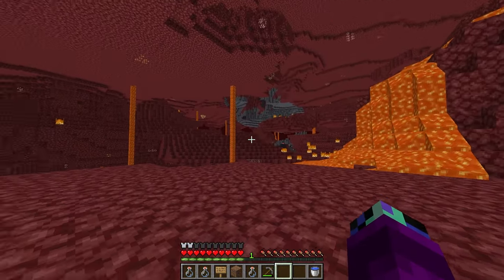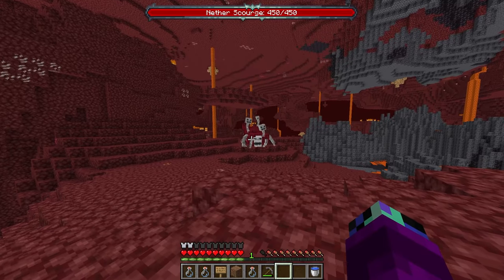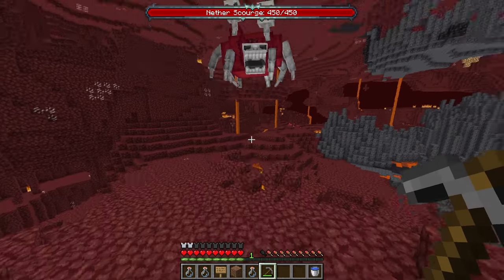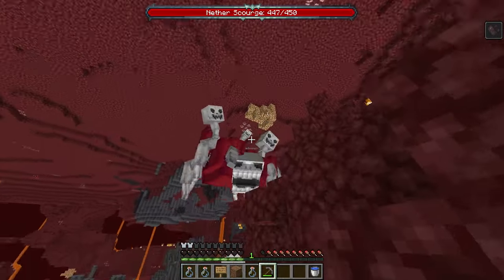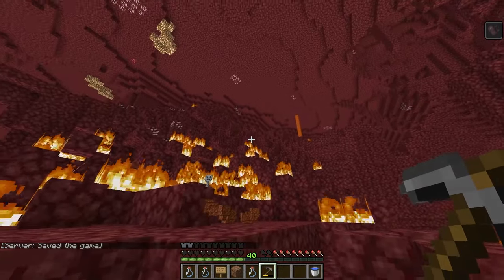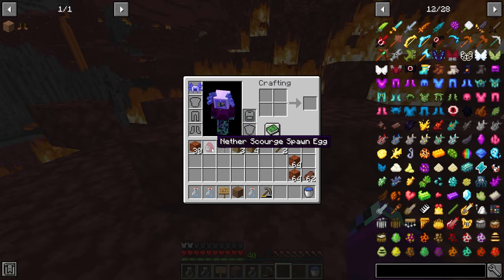Here we are. The first thing we have to get is a nether scourge egg, so let's go look around for one of those. Oh, there's one right there. It looks so scary. Oh no, I forgot to bring my weapon, so I guess I'm just gonna have to fight it with this stone pickaxe. It should be fine though — we're immortal, so we can't die. Come on, nether scourge. Oh my gosh, it's so low. Just a few more hits. And yes, we killed it! And there we go — we got the nether scourge egg. That's the first item we're gonna need for the cure.